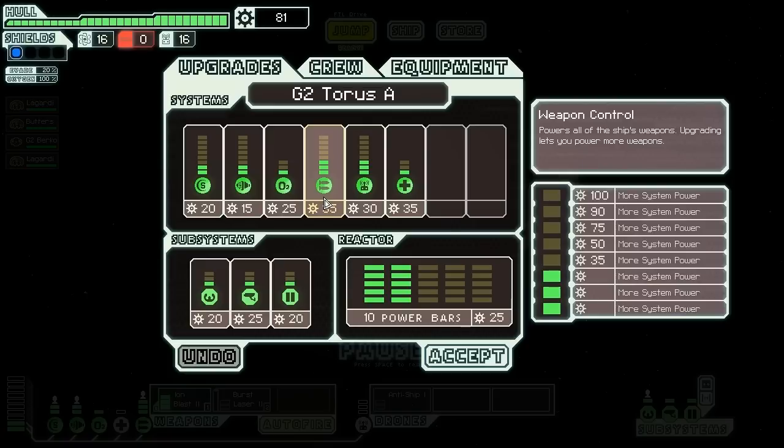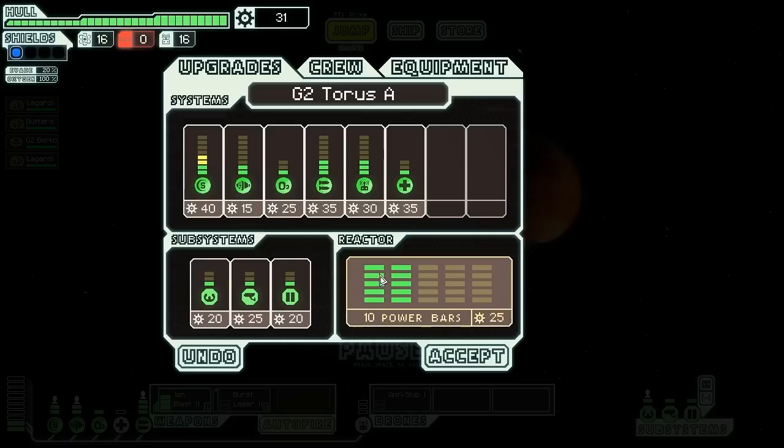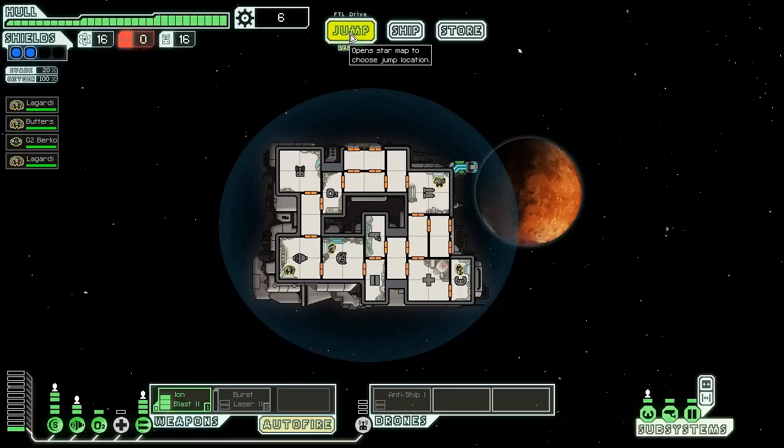Upgrading the weapon system costs 85, so maybe I'm better off giving myself another shield layer and one more power. This way I can have another set of shields — if not using the drone I have shield right away, and if using just burst laser I have more power for other systems. Lots of interesting opportunities here.